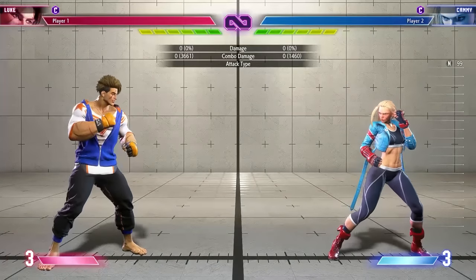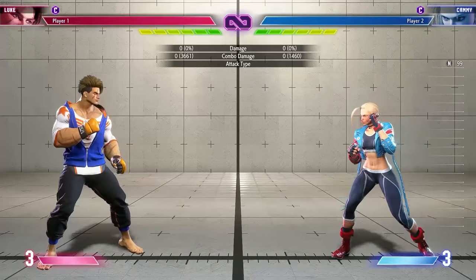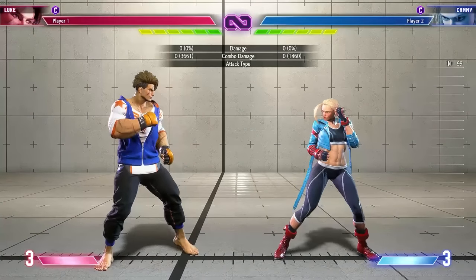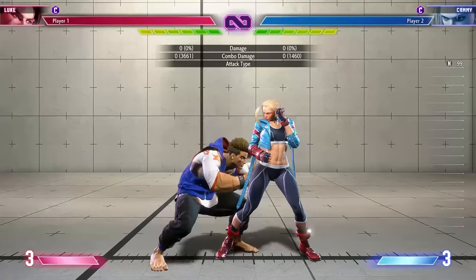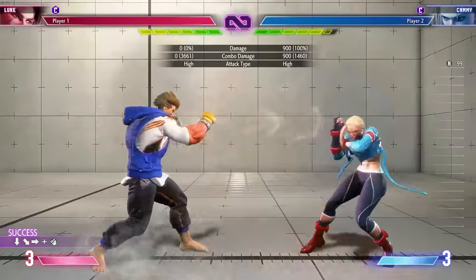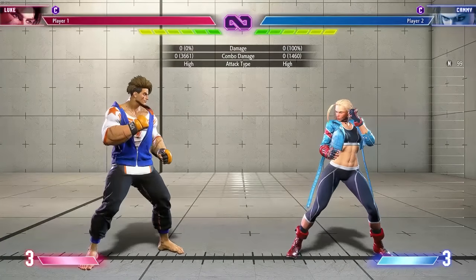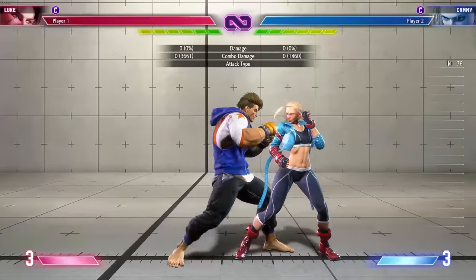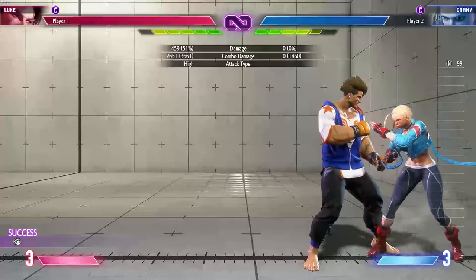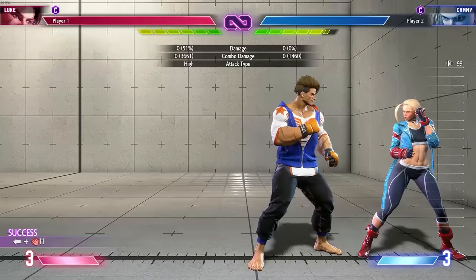Now let's talk about the game itself. The first thing I want to discuss is auto-spaced punishes, or spacing traps. I'm setting up a specific sequence so that when Cammy tries to take back her turn, she gets punished. For example, I'll do three crouching light punches with Luke into sand blaster. After the sand blaster Cammy hits me with a heavy kick — she's taking back her turn because I'm negative after the sand blaster. That's okay, now check out what I do next.